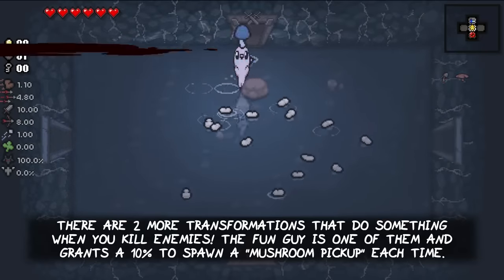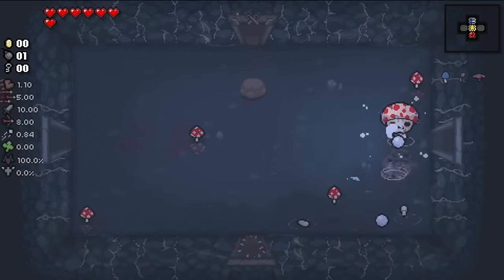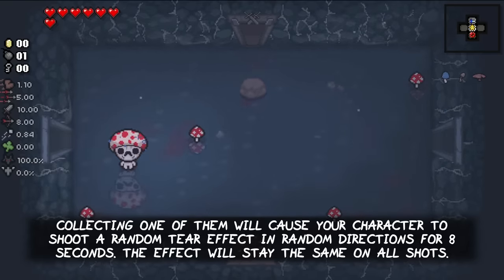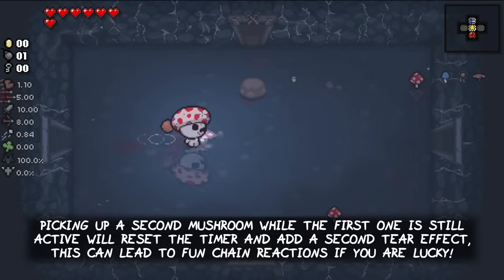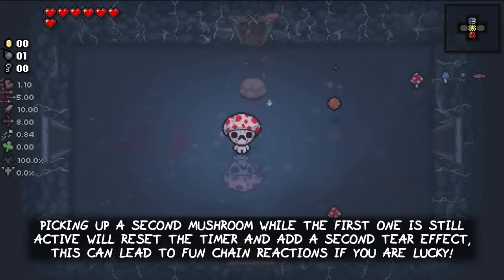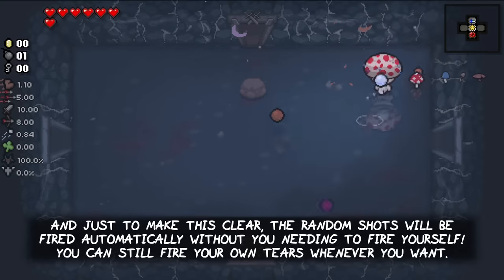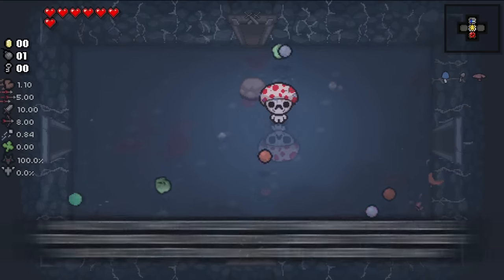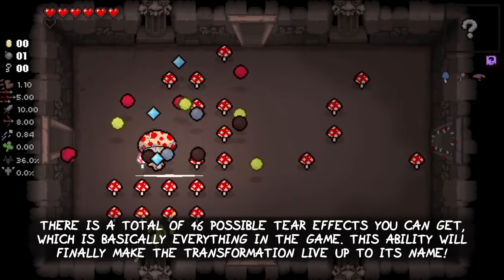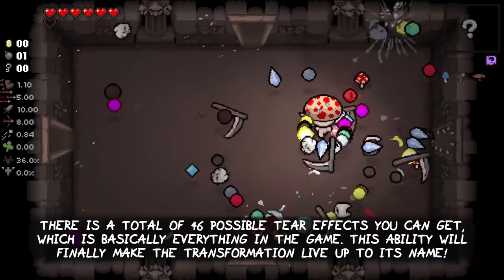There are two more transformations that do something when you kill enemies. The Fun Guy is one of them and grants a 10% chance to spawn a mushroom pickup each time. Collecting one of these special pickups will cause your character to shoot a random tier effect in random directions for 8 seconds. This effect will stay the same on all shots. Picking up a second mushroom while the first one is still active will reset the 8 second timer and add a second tier effect. This can lead to fun chain reactions if you are lucky with the mushroom drops. The random shots will be fired automatically without you needing to fire yourself. You can still fire your own regular tiers whenever you want. There is a total of 46 possible tier effects you can get, which is basically everything in the game. This ability will finally make the Fun Guy transformation live up to its name.